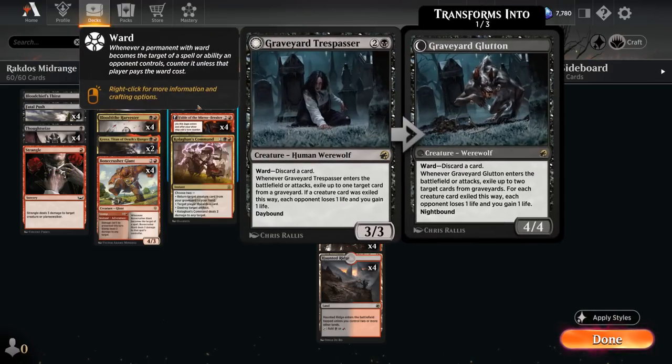At three mana we've got the full set of Graveyard Trespasser, a recent addition from Innistrad which has been a staple in this deck ever since — a source of graveyard hate and life gain, also a 2-for-1 if the opponent wants to get rid of it with spot removal. It can transform into the Graveyard Glutton, which can exile even more cards, gain more life, and deal more damage.